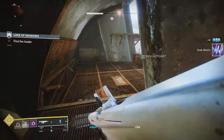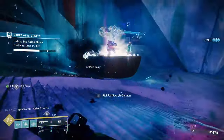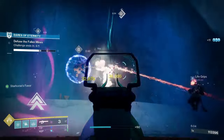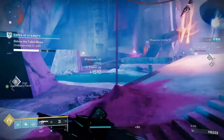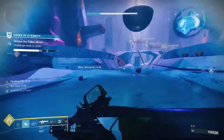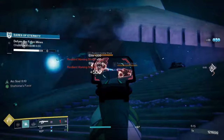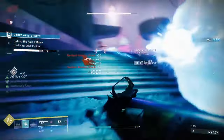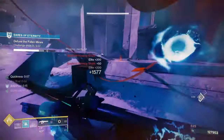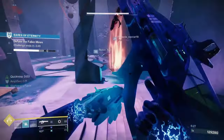Next up we've got a linear fusion rifle — the Taipan 4FR — which is really good for burst damage on bosses. The Taipan 4FR is a legendary power linear fusion rifle with a precision frame, meaning the weapon fires long-range precision energy bolts and the recoil pattern is much more predictably vertical. This one comes with the origin trait Vice Stinger, so damaging an enemy gives the weapon a small chance to reload the magazine and increase movement speed while aiming down sights. You can get this one from the gunsmith and by ranking up with the gunsmith, as well as from legendary engrams.